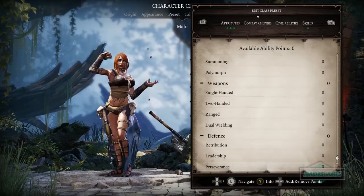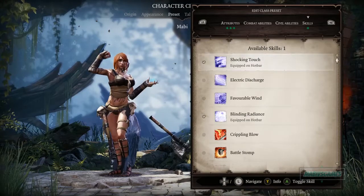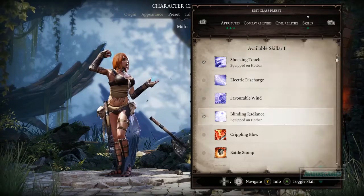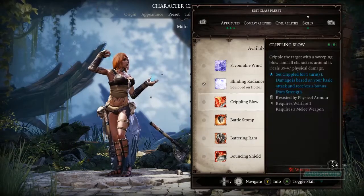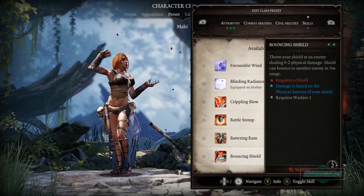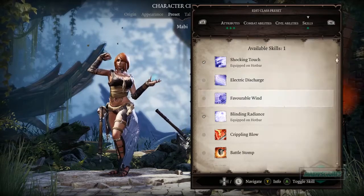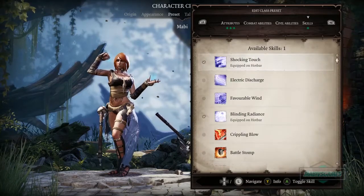Here are our skills. We've got Shocking Touch — sets shock status, does air damage, resisted by magic armor, requires Aerotheurge 1. There's also Warfare melee skills. As a Battle Mage you're supposed to be able to fight and use magic. This skill increases movement speed while staying close; there's also Discharge. I think you learn a lot more than these starting ones, but these will be your starting skills.